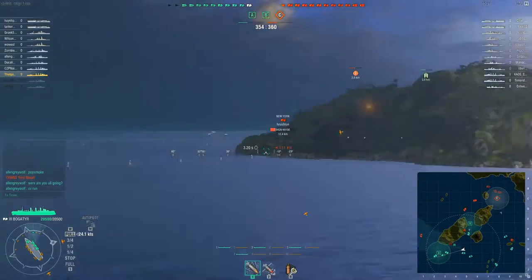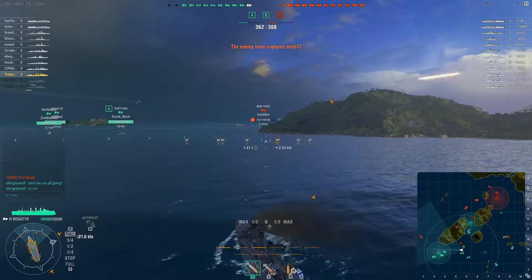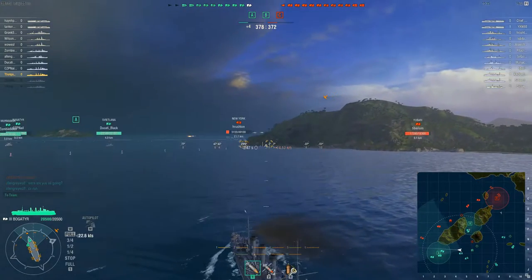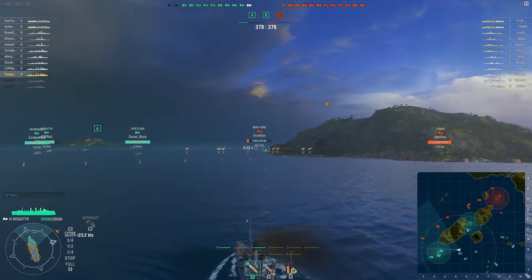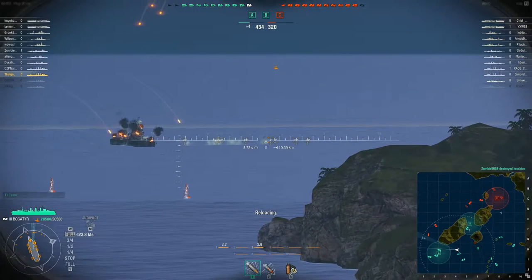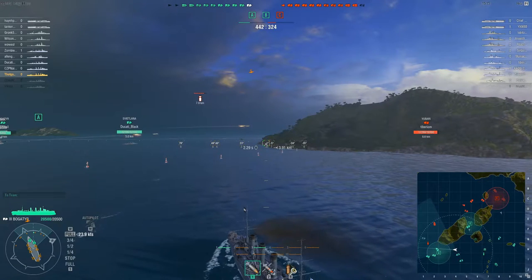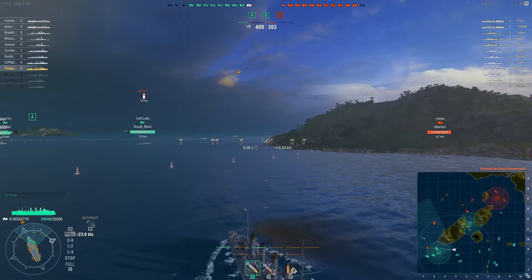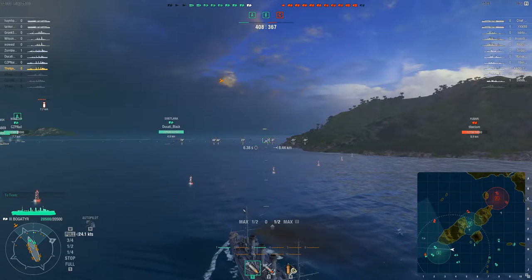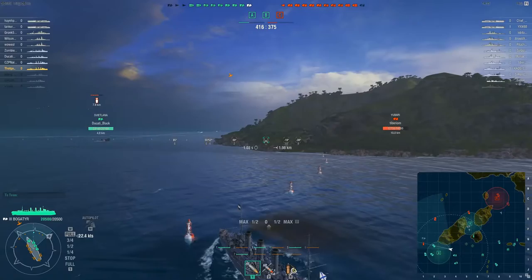We're finally coming into range of something — this New York is still two kilometers out, so we're going to bow into her and try to close the distance before she dies. The Svetlana — what is so awesome about it is the name Svetlana, that just sounds awesome. We fire our shots off and before they land the enemy New York is taken out. Fantastic. We have a Yubari but on the minimap the Yubari is running away, heading back to the north. Our hold on B is secure, but it's tentative — you can see an enemy battleship moving into B right now. I'm not going to take on that Wyoming.